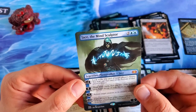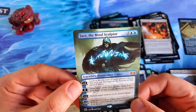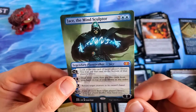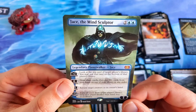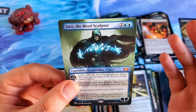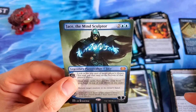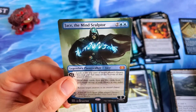First Double Masters box, ladies and gentlemen — Jace the Mind Sculptor, Box Topper, Mythic! I don't know that it gets much better than that. Man, that is a great pull — look at him in all his glory, reprinted yet again. What a great opening, what a cool video. I hope you guys like it — if you like it, like it; if you love it, subscribe. Thanks for watching Magic the Rescuing. Check us out in the details below for how to support us, and thank you so much for watching.